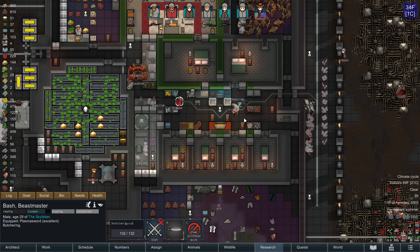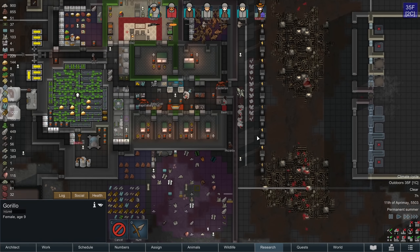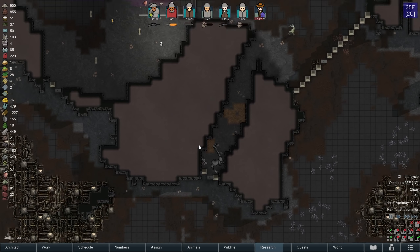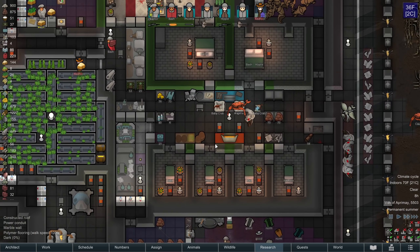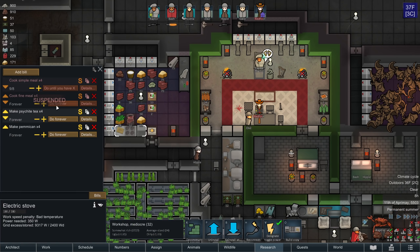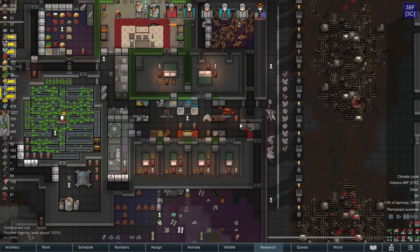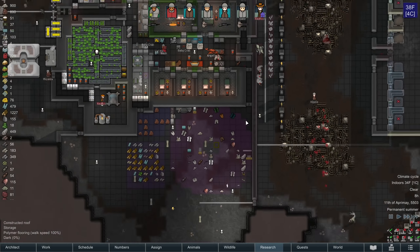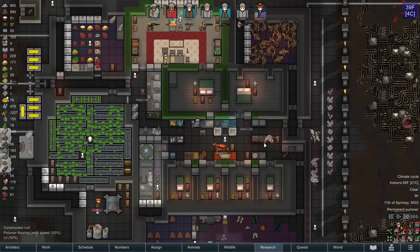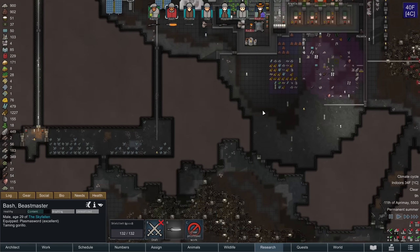So first things first, let's get all of these gorillos butchered up so we don't waste any of them. I'll probably start cooking up some more fine meals as a result as well. We also have the gorilla that we wanted to try to tame on its feet, so I'm going to start that too.